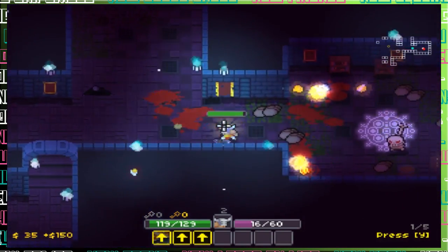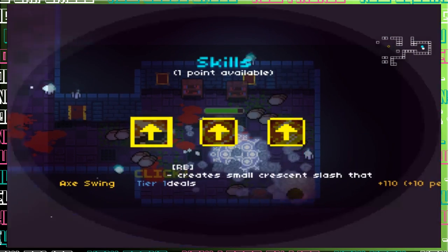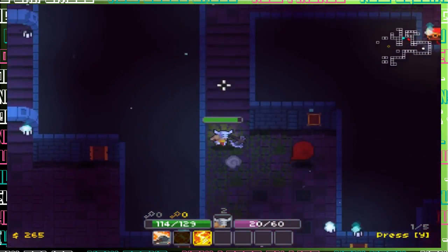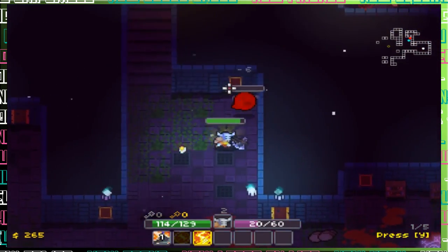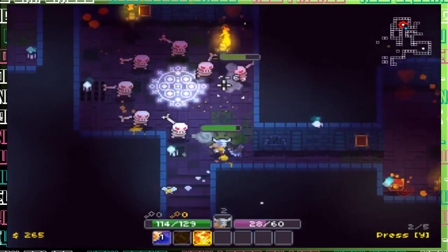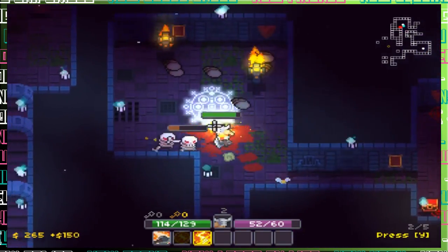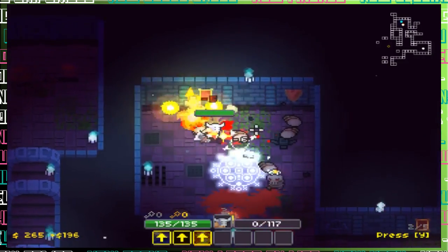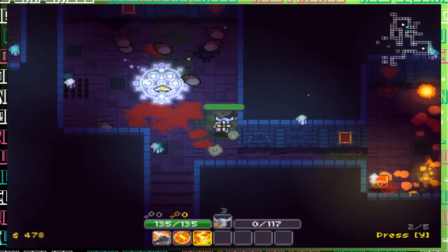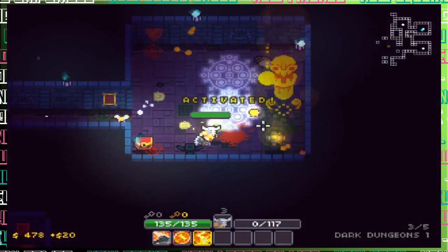Just playing on a 360 pad right now. Before when I played Overture it had a similar twin stick thing and I was clicking like mad because I'm not used to twin stick controls. Then I played some Nuclear Throne for a bit and now it just feels good on the controller. Overture was more attack-happy - it wasn't about planning when to hit your attack button.